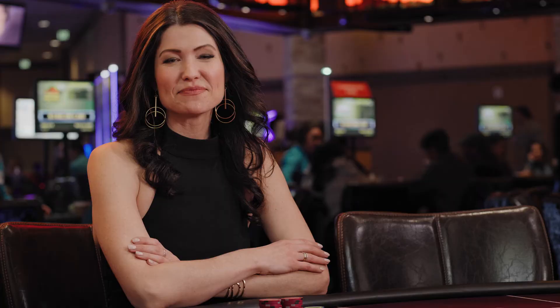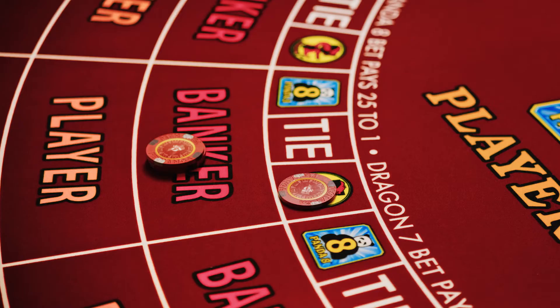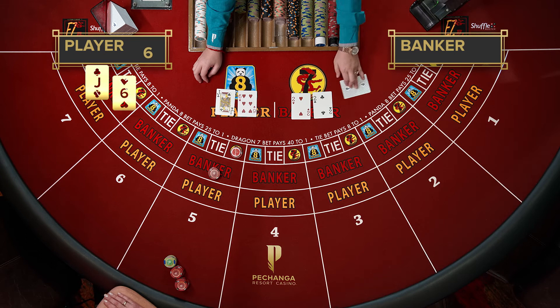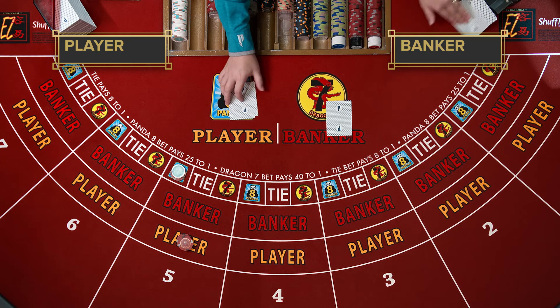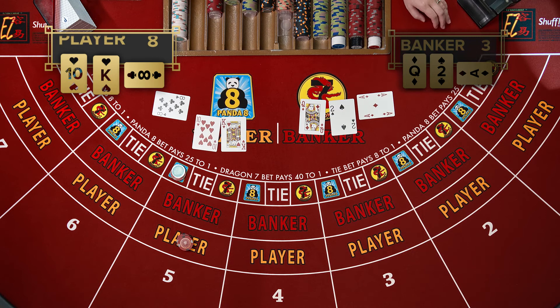In addition to those three bets, you may also place a wager on the dragon or the panda bet. Both of these wagers pay odds on the outcome of specific hands. The dragon wager is considered a win if the banker wins with a three-card total of seven. A panda wager win occurs if the player has a three-card total of eight and wins the hand. If you're feeling overwhelmed with all this, don't worry too much about side bets. Just focus on learning the basics first. When you feel comfortable enough, you can try your luck with side bets.